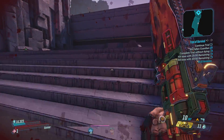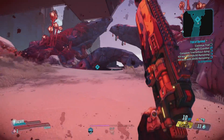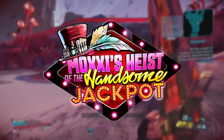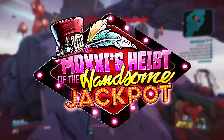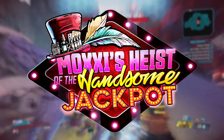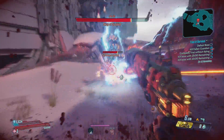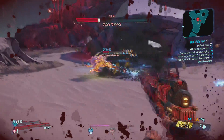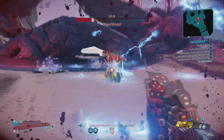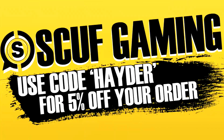Hey guys, I wasn't planning on making a video today, but I was on ArtStation and saw that some brand new concept art was posted from the first DLC for Borderlands 3, which is Moxxi's Heist of the Handsome Jackpot. In the art that was posted, we get a look at two full new areas that were cut pretty early in development, but concept art was created, so I thought let's take a look at the art and break it down. Make sure to follow me on Twitter at HaterHype and use code HATERONSCUFF for 5% off your order.